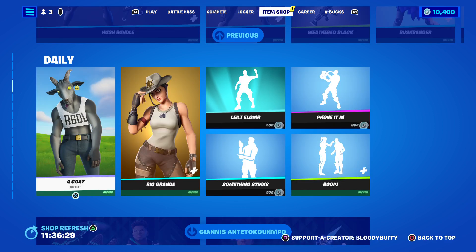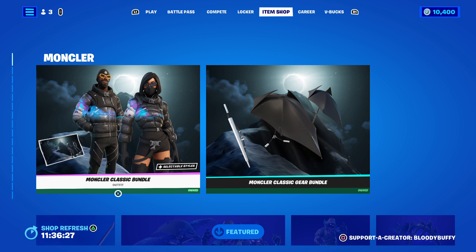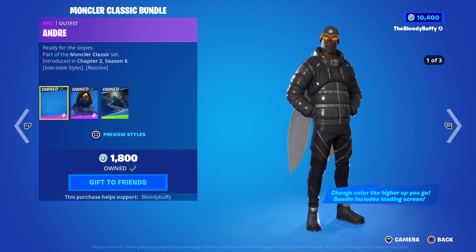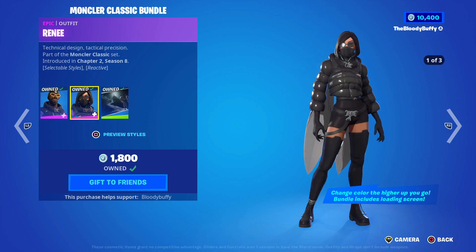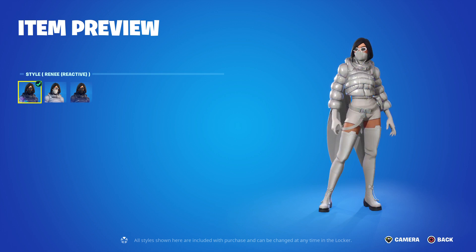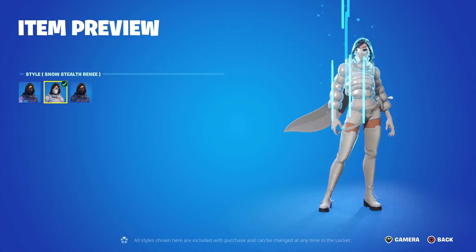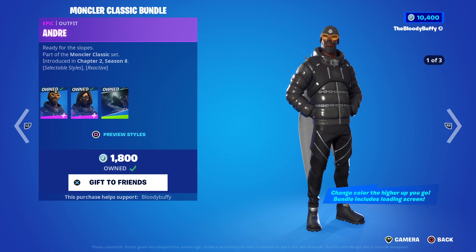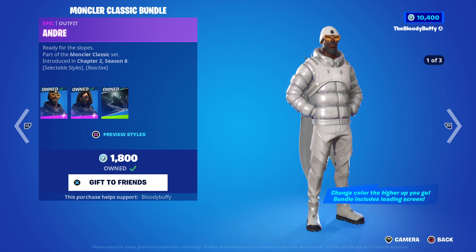We've got a new item in game — Moncler is back, 103 days. It's 1800 V-Bucks and for that you get Andre and Renee. She does have a reactive style — the higher you go, it changes color. You can also have the snow or black version.